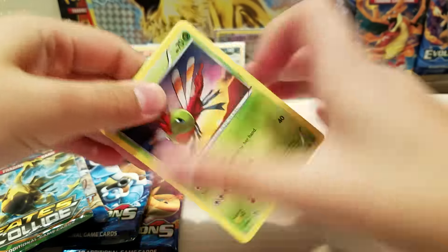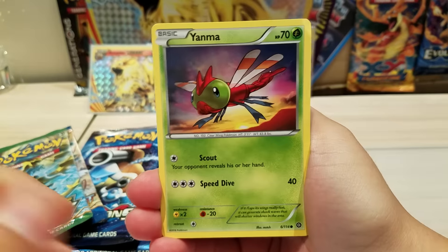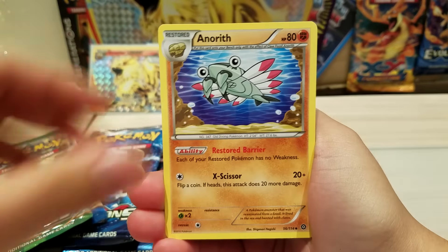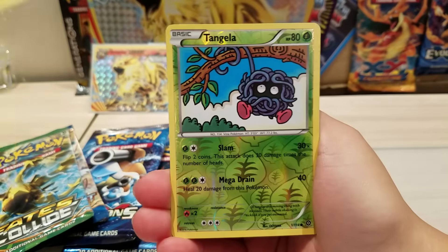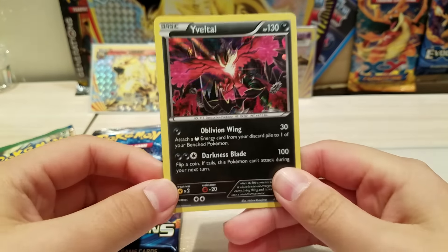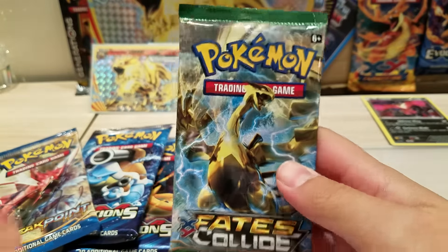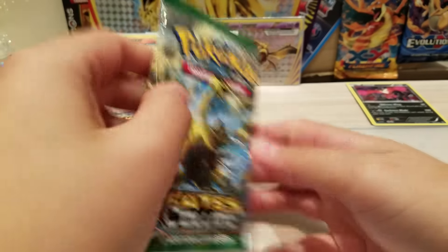Let's see what we pull. We get a Yanma, Sneasel, Litleo, Nidoran, Gligar, Anorith, a Nuzleaf, Tangela Reverse, and a Yveltal Hollow. Super, super cool. Well, I mean, it's not an EX, but it's still awesome. I don't have a Yveltal Hollow, so it's a good card.